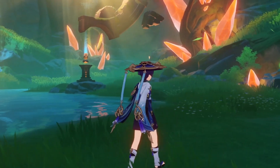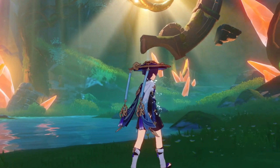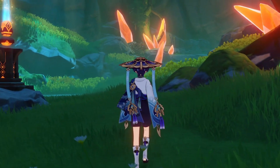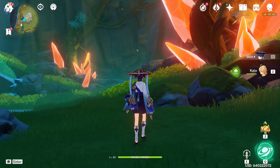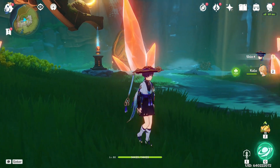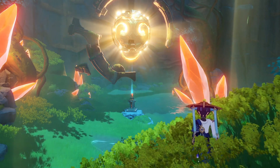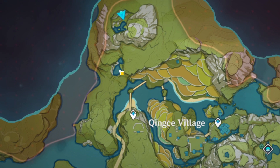Starting with number one, we have the Chinse Village Cave. How many of you forgot about this area? This is just a pretty nice place all around. There's a bunch of cool things to look at and it improves the overall experience of touching the grass here. The location of this spot is just near Chinse Village.